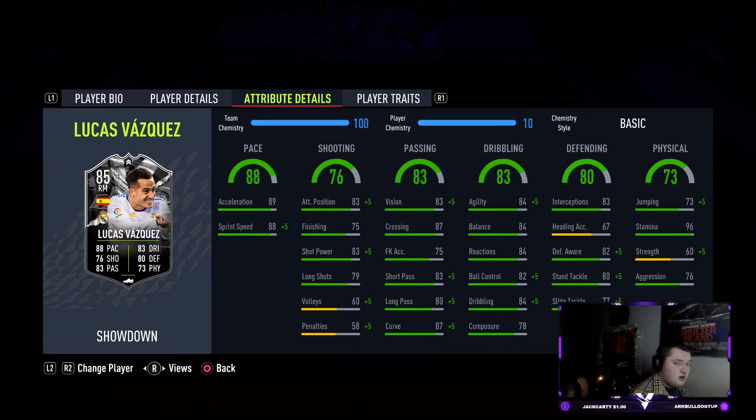You could also play this card at right back, maybe. It offers really good links in the game right now as well. You probably need to link him to Vinicius, playing either Vinicius or Vazquez up front. Also links to Mendy if you can get him on that side, which is nice. He's just a very good player by the looks of it.